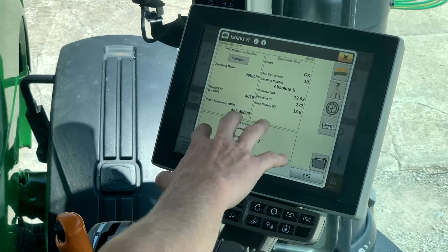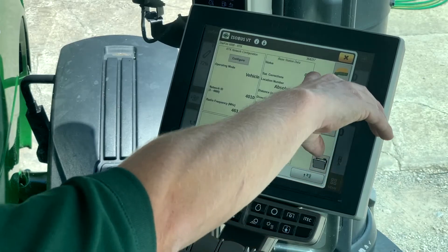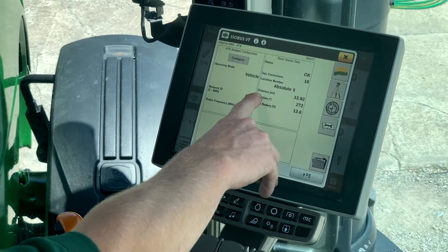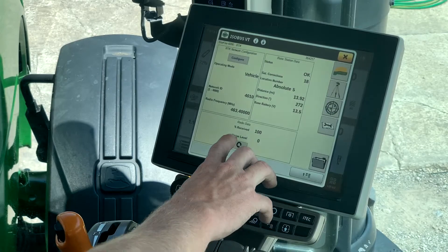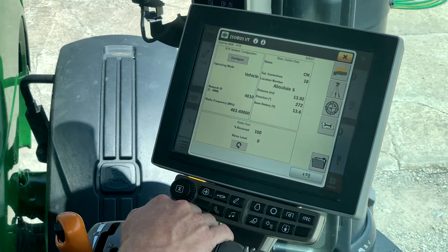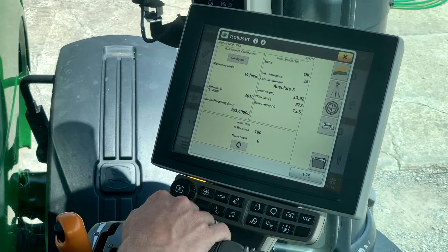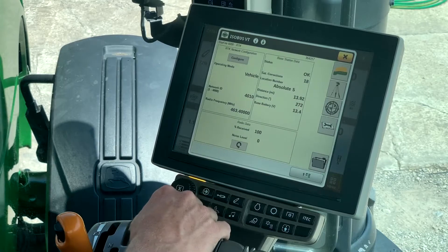Once you configure, it's going to bring you back to this page and give you some base station data. Right now our status of our base is okay — it's looking at 18 satellites and we are currently 13.92 miles from the base we have selected. The big one you're going to be looking for is this percent radio data received — we want to see that pretty high. If that starts to drop off, that's a good indication that you're about ready to lose signal with that tower. This is one good piece of information to look at when diagnosing RTK issues.